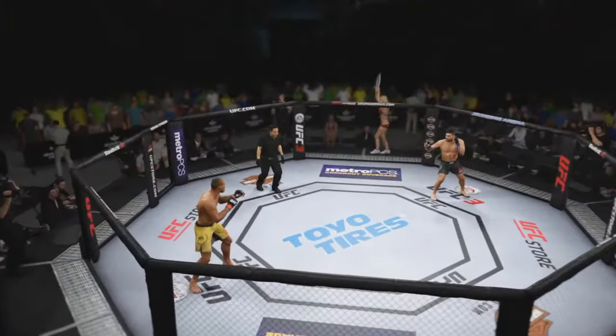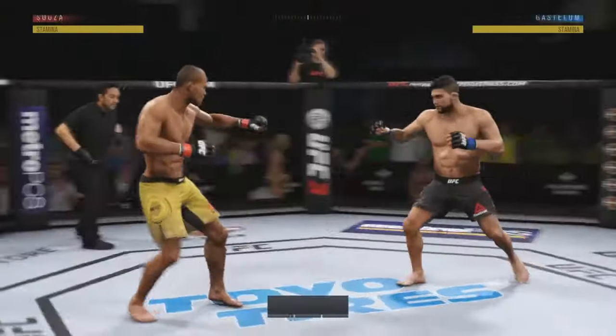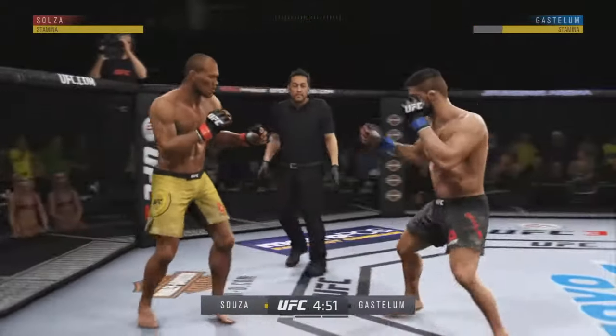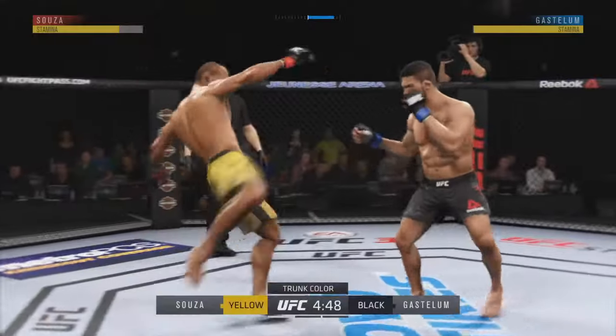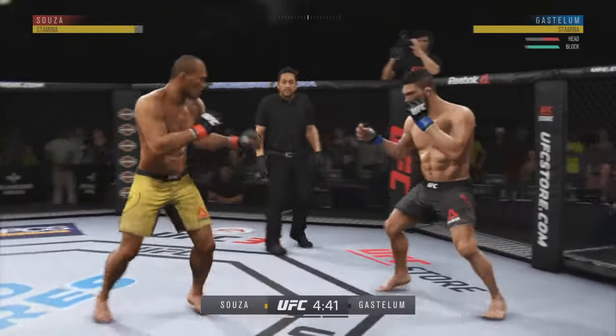Mario Yamasaki draws the assignment here. Here we go, first round — and we are underway. Kelvin Gastelum is a very fast starter. This is a man who sets a furious pace and puts the pressure on the opposition right out of the chute. No surprise, he's going to the pressure early.